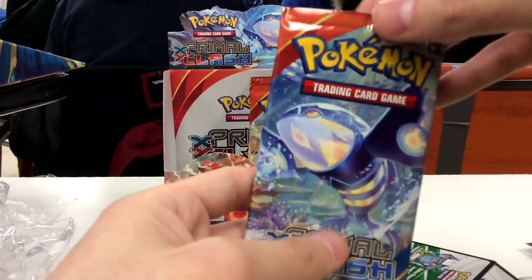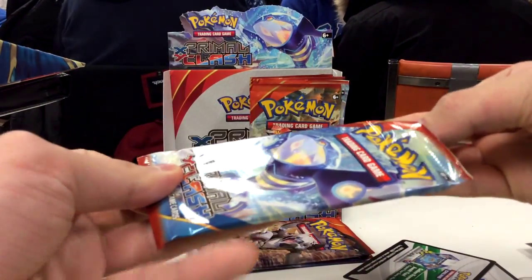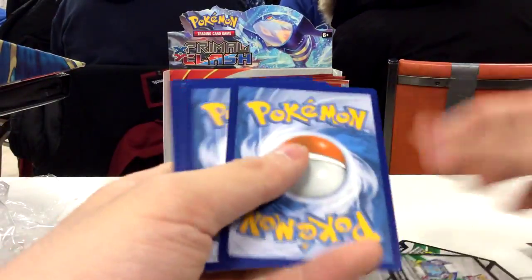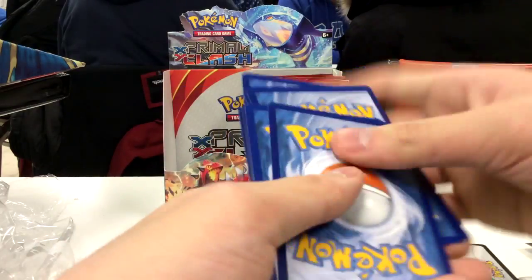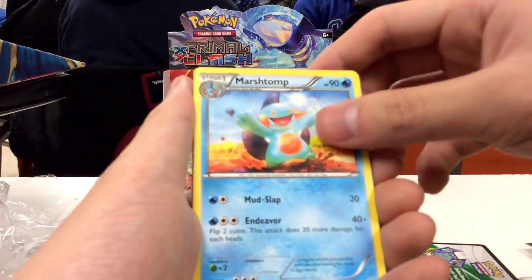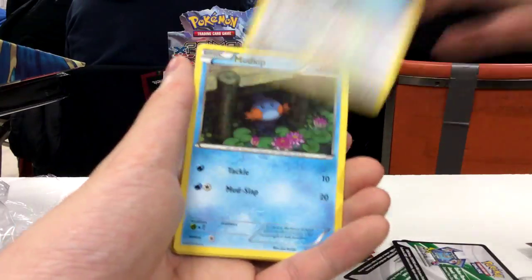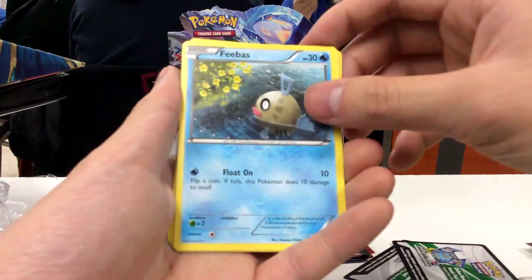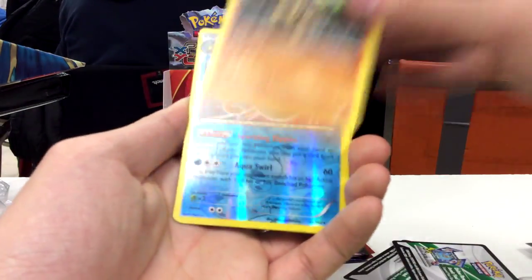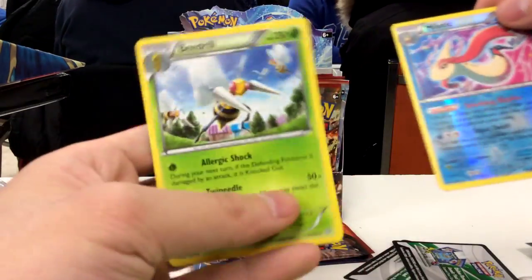We have three packs left. So here's a Primal Kyogre pack. Cold cards to the side and free from the back. So we have a Nidoqueen, Marsh Dump, Funnelby, Spinda, Mudkip, Fetus, Ilmiss, Hippopotas, Reverse Hollow Milotic, and Beedrill on-hollow rare.